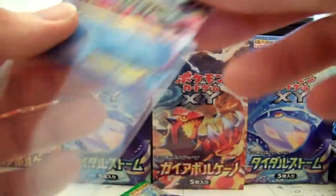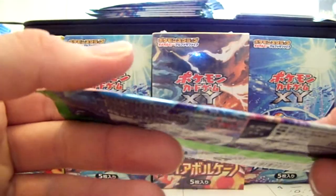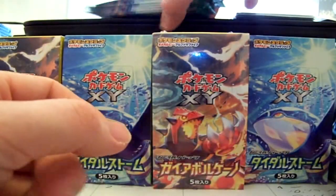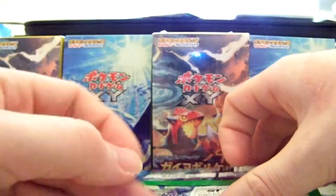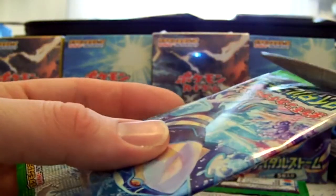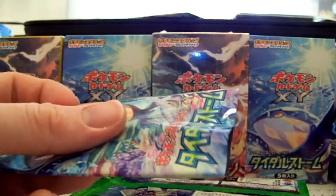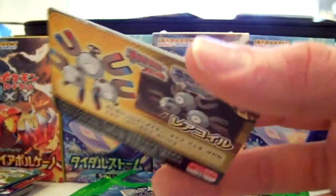That's three ultras now. Four holos, three ultras — that means three holos to go. Since there was a Full Art, there's probably another EX card, I would think. Seems like when you get a Full Art, that's the only chance you have of getting a 4th EX, or a Shiny I guess too.